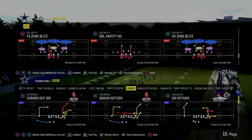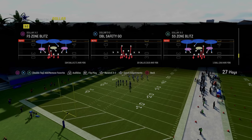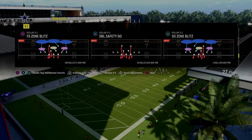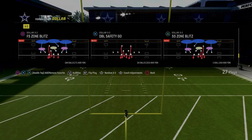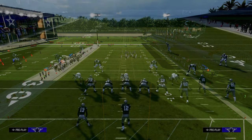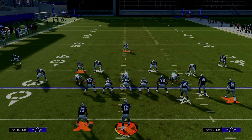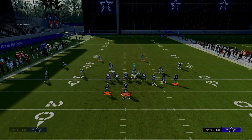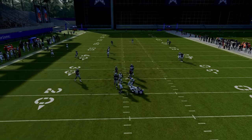The next blitz is the Free Safety Zone Blitz out of the dollar 1-3-2 formation. This can also be run out of the multiple defensive playbook with cover-two press. I'm in the Kansas City Chiefs playbook for these blitzes so we can also have 4-3 Even 6-1. For setup, keep auto flip off so the blitz always comes from the left side. All we're going to do is pinch our defensive line, then put that safety who is in a blitz angle into zone coverage. A lot of times it's going to come through the A-gap.